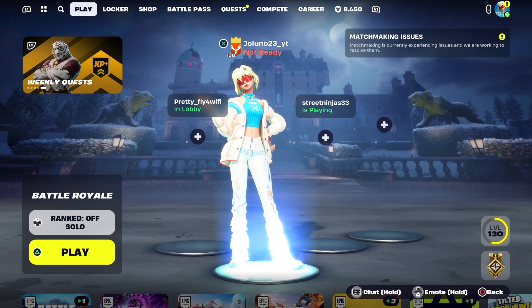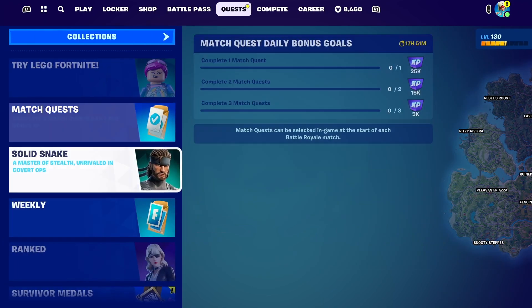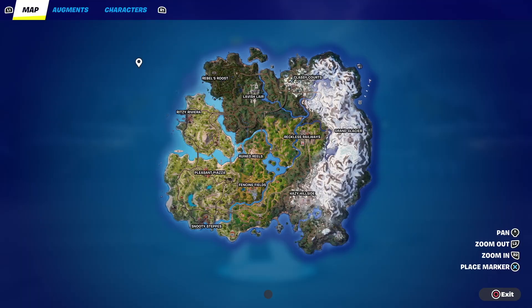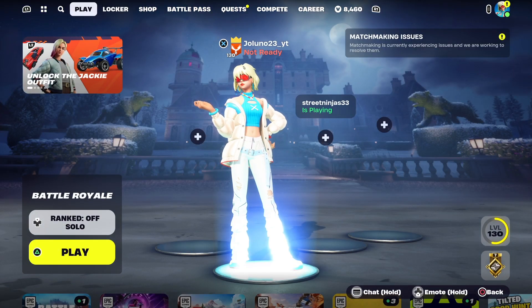We got the first big update of Fortnite Chapter 5 and it is a pretty big one. As you can see on the map — let me go full screen — all the snow up here has melted, over here, and down here. About 60% of the snow is gone. The only places left are Hazy Hillside, Grand Glacier, and Classy Courts. The map looks like a swampy dark grass area now, it looks pretty cool.